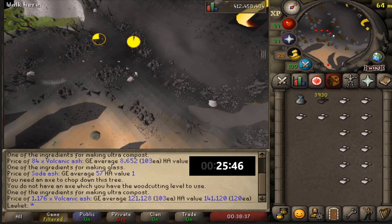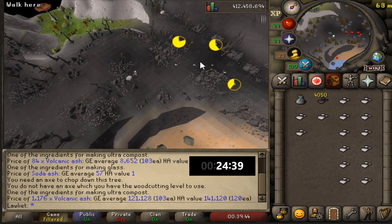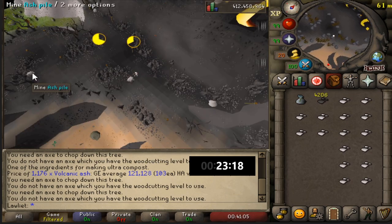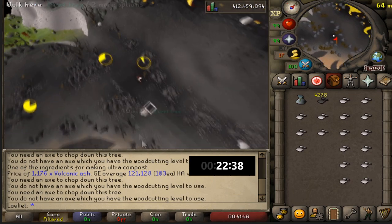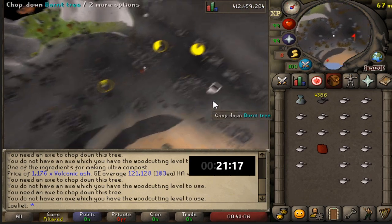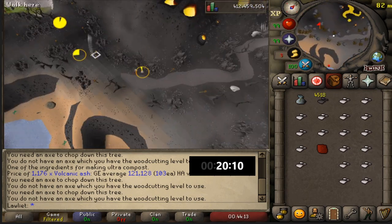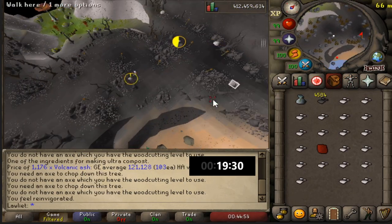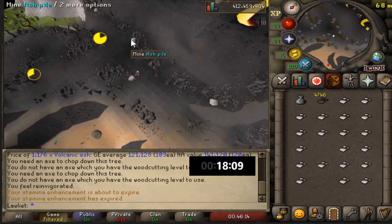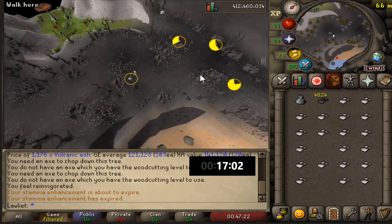Since this was my first time doing this method, I wasn't sure what the most efficient route was. In the beginning I used all the rocks in the vicinity, but towards the middle I started focusing on the four rocks in the middle and then used the fifth rock on the right side if the four hadn't replenished yet. Thanks to RuneLite I was able to determine whether to run to the middle or to the right side using its mining timers, which is pretty nice.